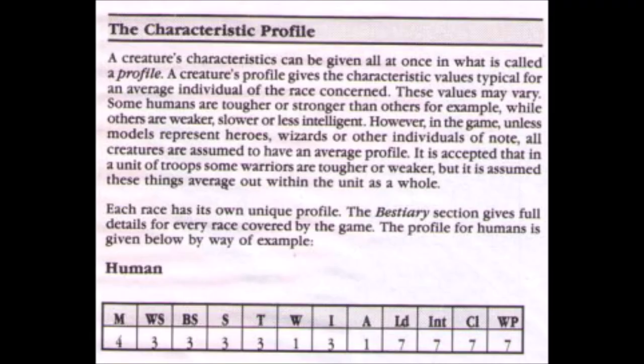Third edition followed the same turn-based system as previous editions of Warhammer, in that one player had their entire turn and then the other player had their entire turn in sequence. Each player's turn was divided into six phases: movement, shooting, hand-to-hand combat, reserve movement, magic, and rallying. The characteristic profile was much the same as previous and subsequent editions, although newer players might notice three additional characteristics beyond leadership — these being intelligence, cool, and willpower — which were primarily used to deal with the effects of magic and psychology.